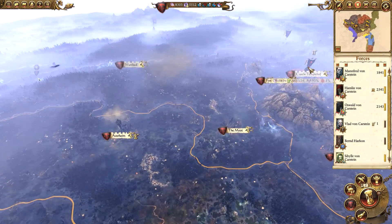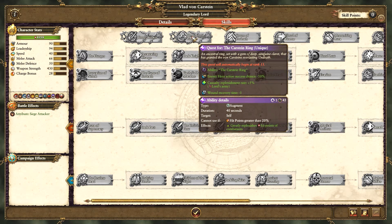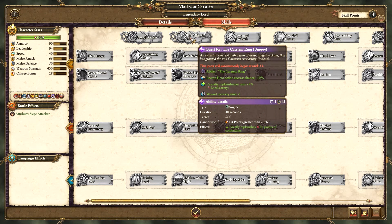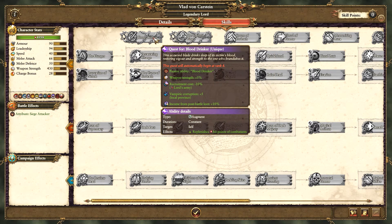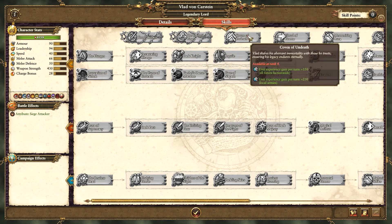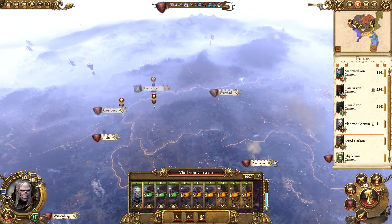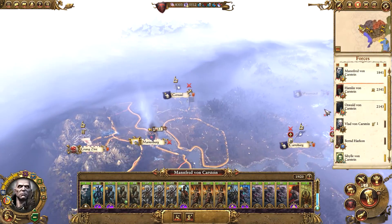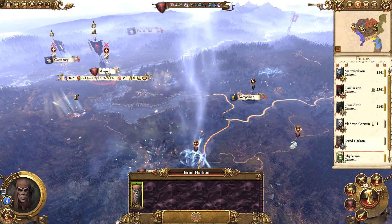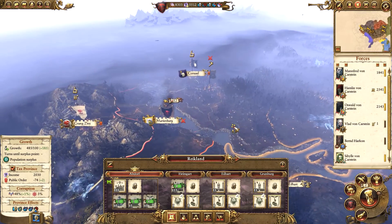Does he have any special quests? Looking at his skills, he has Blood Drinker and the Cast Iron Ring. One of them spreads vampire corruption, much like the Sword of Unholy Power for Manfred. I'd actually like to complete his other quest - maybe once Byrne's finished in Reikland we can move him down to complete the quest, and then we can do the quest battle.